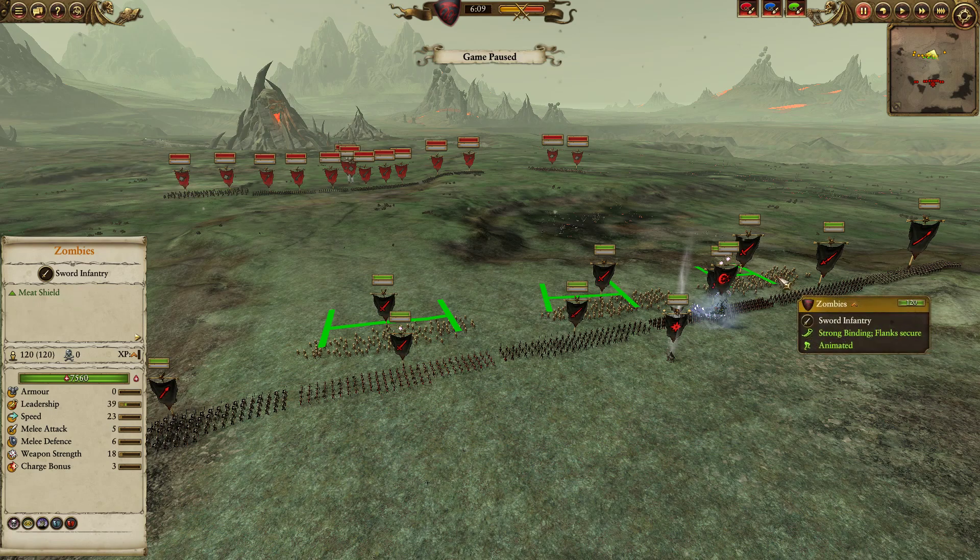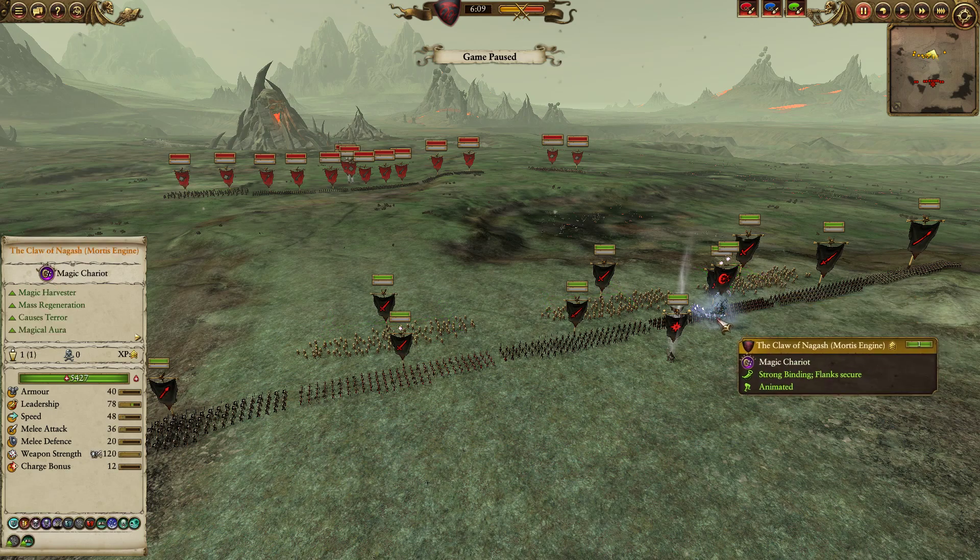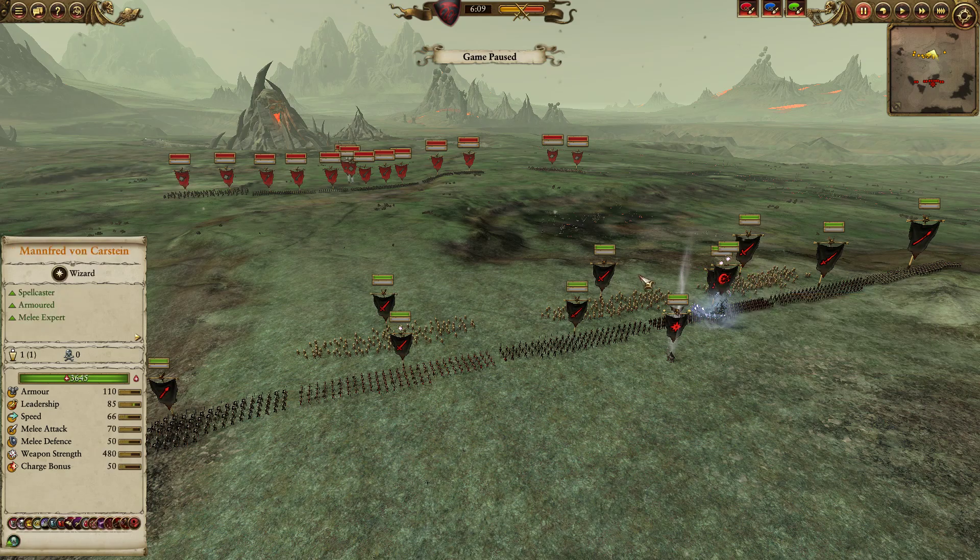Some Zombies in the front to soak up damage. Zombies are not going to win even against other Undead units — they're trash — but they can kind of soak up damage, absorb damage over time, and be a nuisance in general. You can also get them much cheaper than, say, Skeleton Warriors.